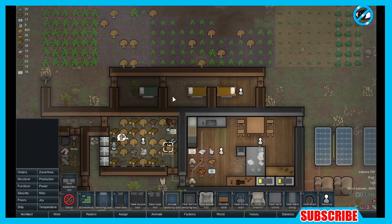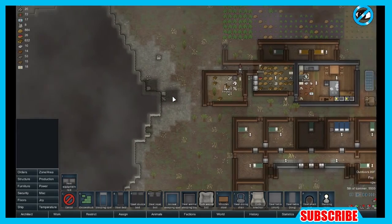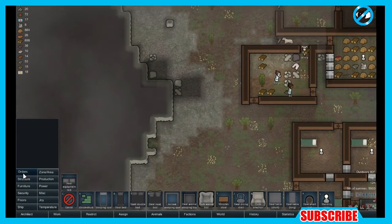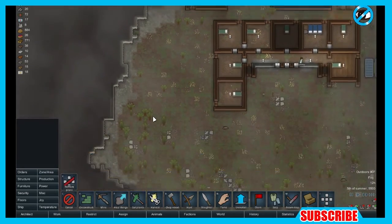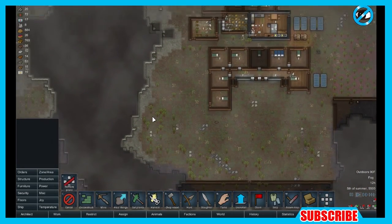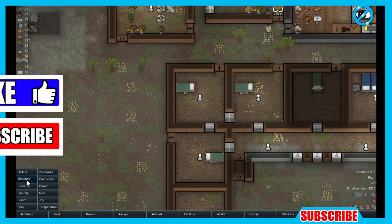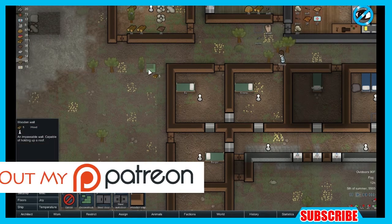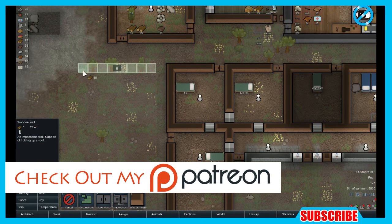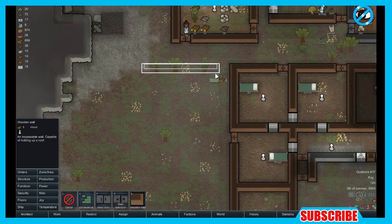So this looks like a good place to bring this one to a close. We'll get back and pick up on the next one — continue building, continue laying out this colony. But I do like the way it's growing. RimWorld Alpha 13 — thank you for checking it out and riding with me. Make sure you like, make sure you subscribe, leave comments, share, because it feels good. And if you want to support, just want to be down and help with what I am doing, make sure you check out my Patreon — it's down in the link.